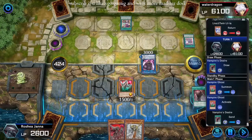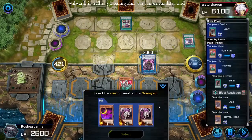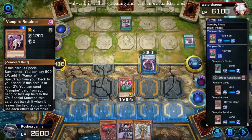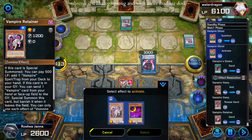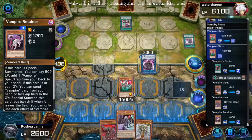I think I might wind up using that. Okay — send Desire, that's what's gonna happen here. Add Vamp. Send Retainer. Can I get two monsters on board and a normal summon at the same time?